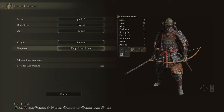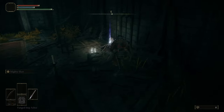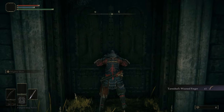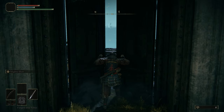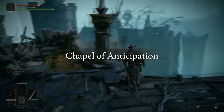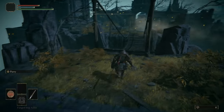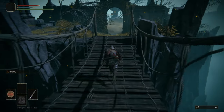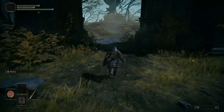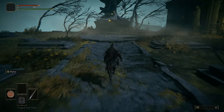We're picking the Samurai class because it gives you access to early game bleed, as well as a bow and arrow — a tool that will be useful throughout the entirety of the playthrough. The Fanged Imp Ashes we are taking instead of the Golden Seed and the Stone Sword Keys, because you get a surplus of both throughout the playthrough, meaning they become irrelevant. The Fanged Imps give you further access to early game bleed, making the early game bosses trivial. They're easily the best summon you can get up until the Mimic Tear, or overall for general use.